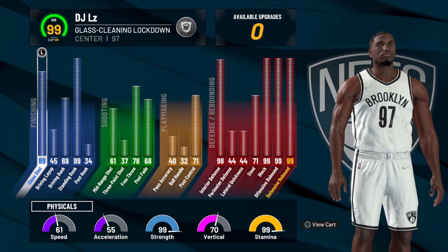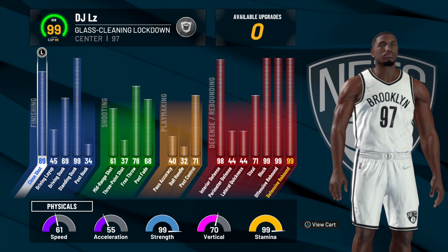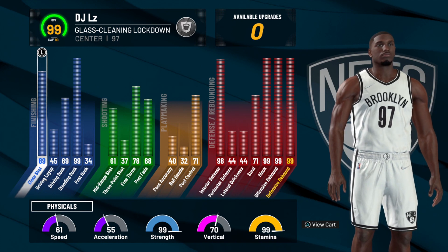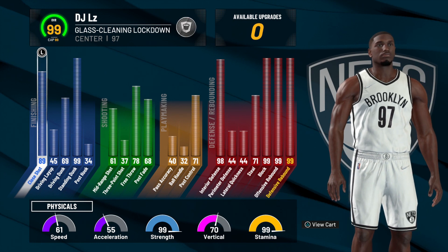Alright y'all, so next up you can see right here, it's going to my stats on my 99 overall glass can lock down. On the all-around board it's pretty nice, especially for my finishing and defensive rebounding stats. Multiple 99s, multiple 98s. Besides from that, we're going to get into the individual stats.